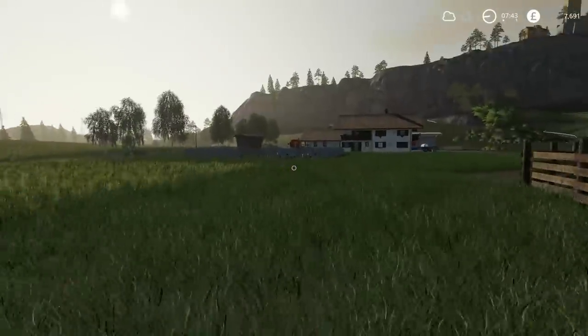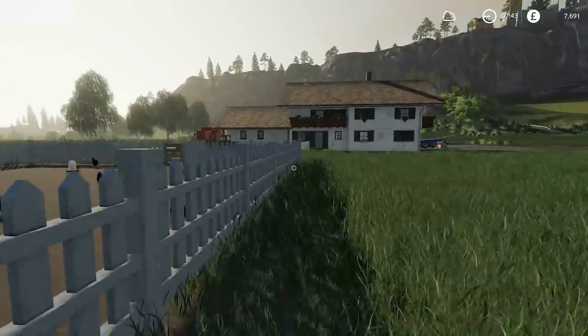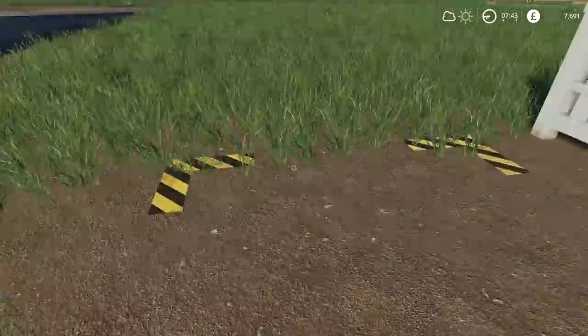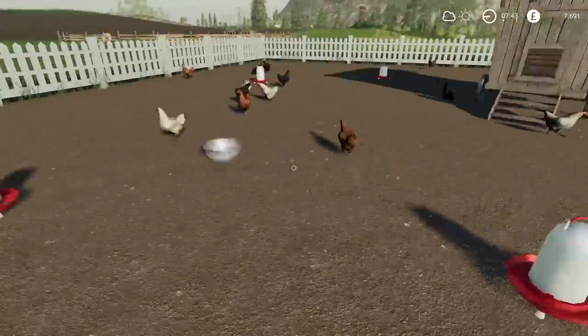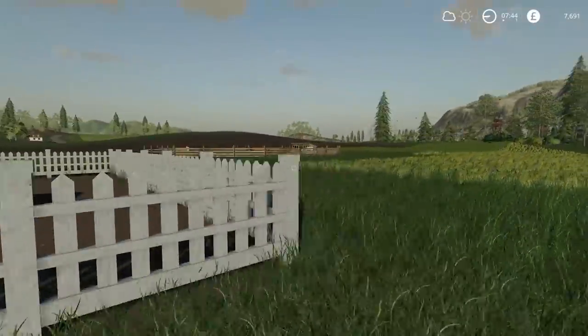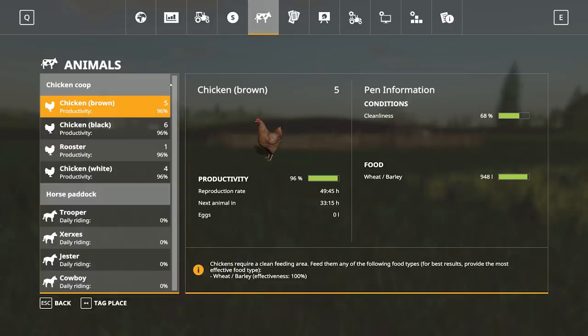As for the chickens, I keep getting the error message of nowhere to put the eggs, for some reason. I'm assuming the egg spawn point is just here, so I have absolutely no idea why they'd have an issue with that. So that's interesting. They've made a bit of a mess and I think we will have to look after them a bit.